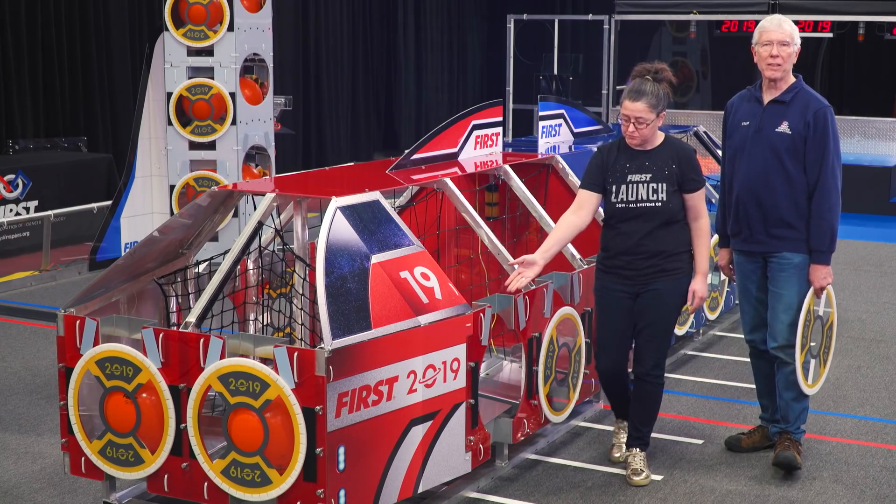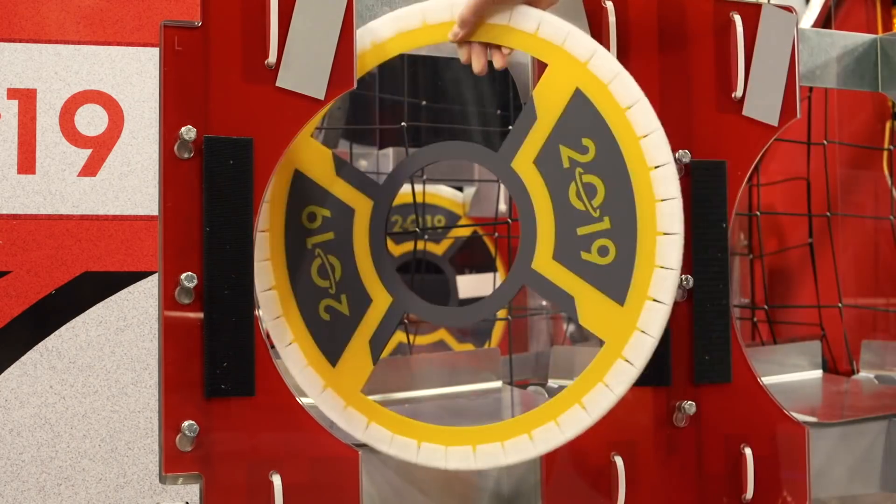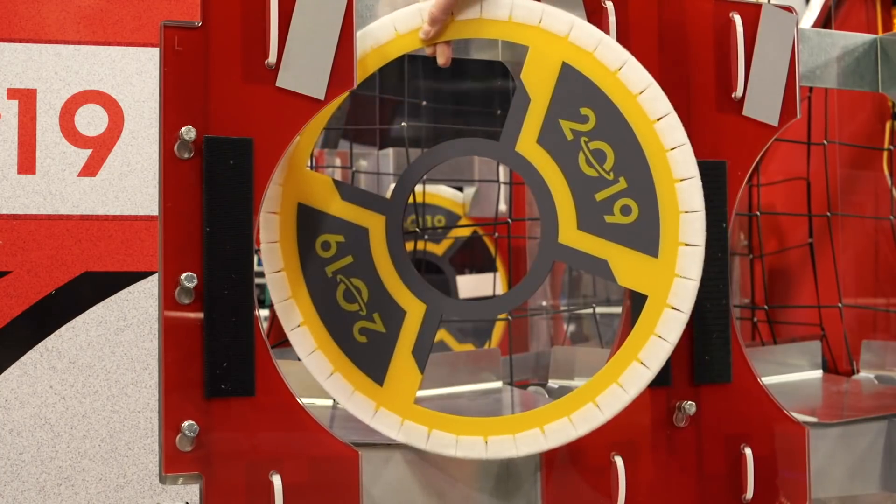Also, check out the backstops above and below the hatches. These prevent hatch panels from accidentally going inside the hatch while they're being placed.